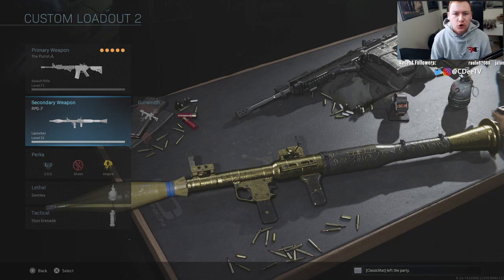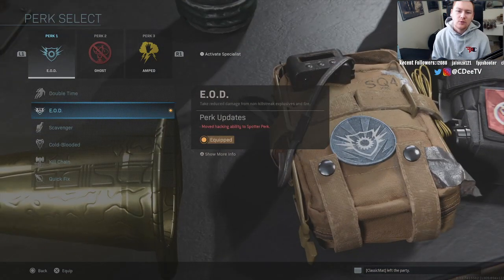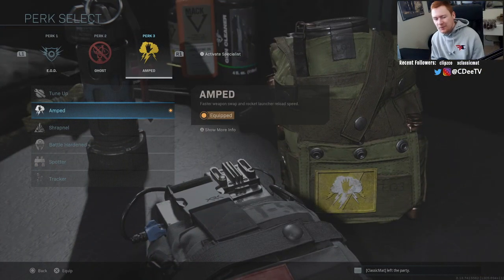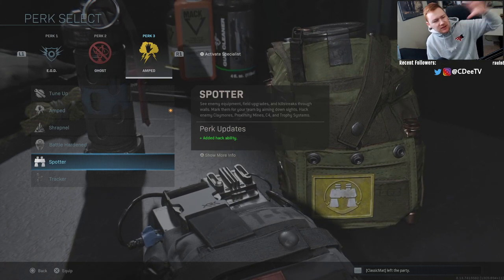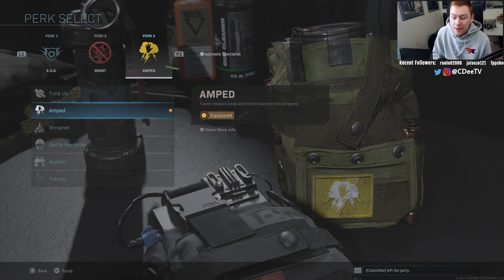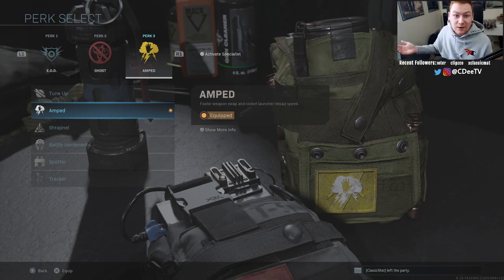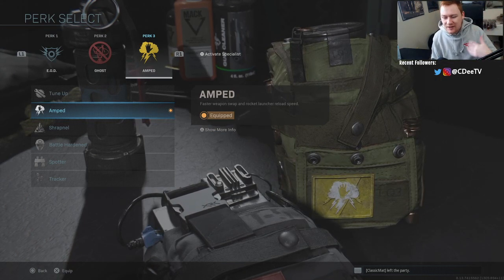For the class setup there's nothing crazy — primary is whatever you want, obviously RPG as your launcher. Perks are EOD, Ghost, and Amped. You can put on Cold-Blooded if you want to feel safer, but you don't need it. I don't recommend Spotter for the RPG like I did for other launchers, because Spotter helps you see things far away like UAVs, and you can't shoot those down anyway. The faster reload speed from Amped really helps — if you're shooting at a personal radar and miss, you want to shoot again fast, and same with shooting down a VTOL.